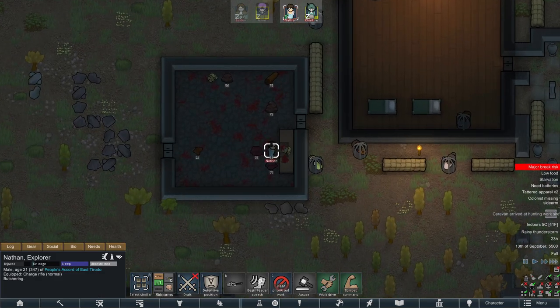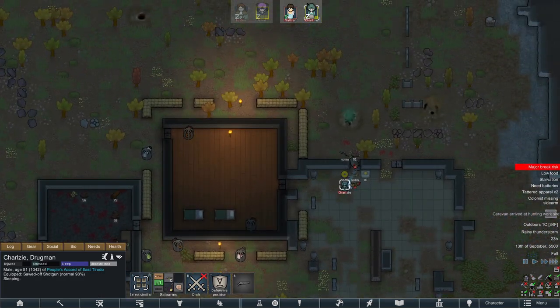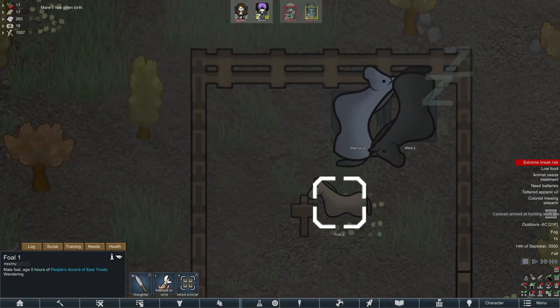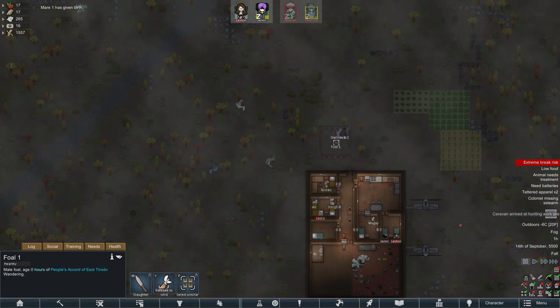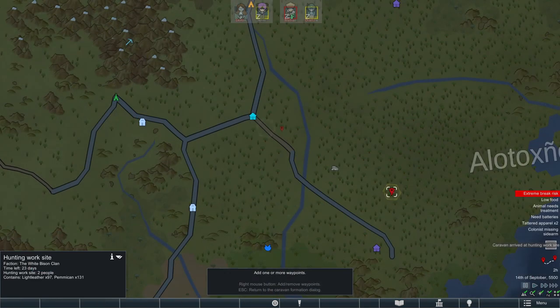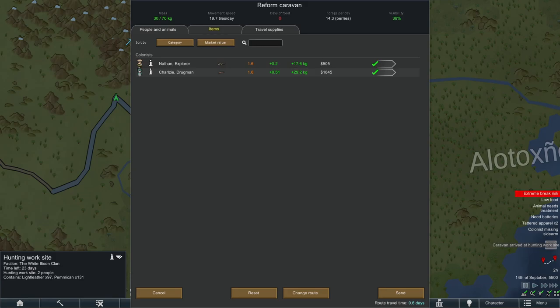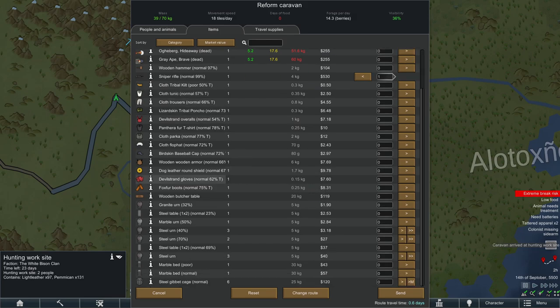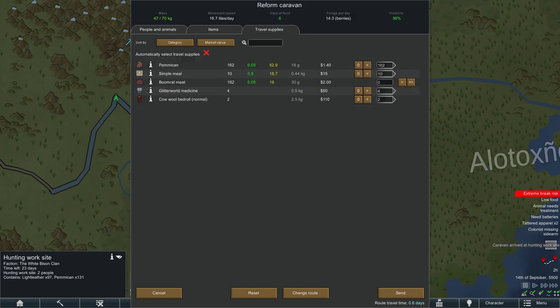Oh, starvation — of course you're going to be starving, that's fine. Oh, the mare's given birth! We got a male foal — how lovely, how tiny. Reform caravan, we'll go home — we've got loads of stuff on us. Take the sniper, don't need the tainted stuff. We'll take all of this — that should be good. Once they're back and all chipper again, we'll set off to the ancient complex.